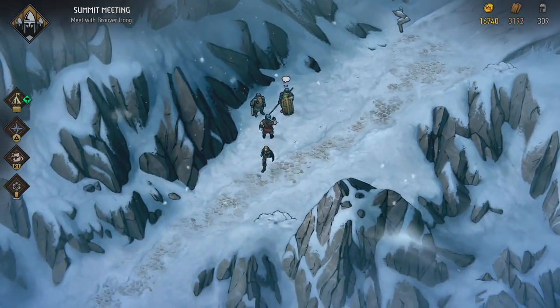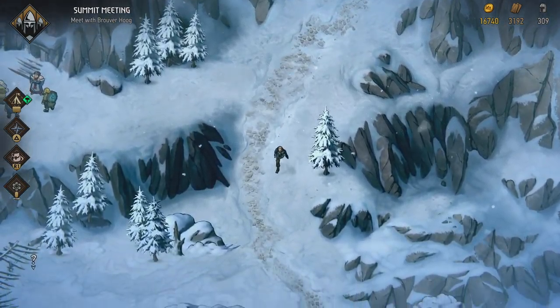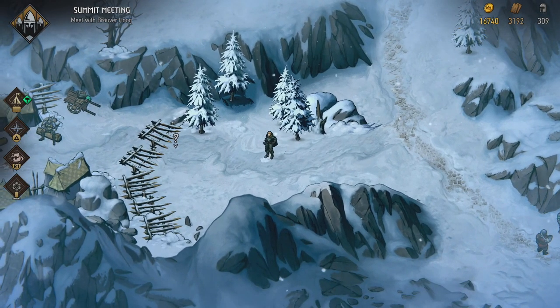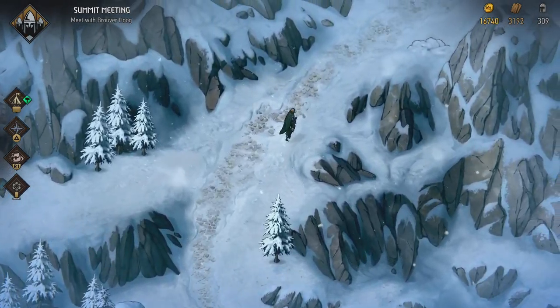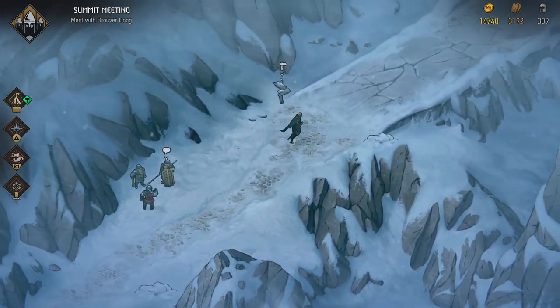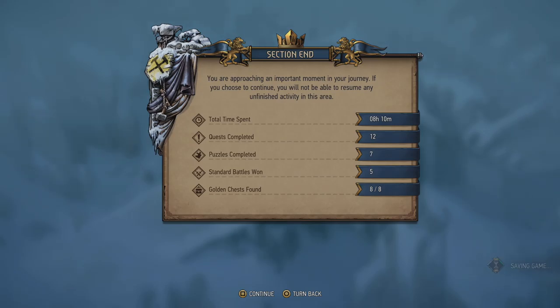There's still the fact that the Nilfgaardians are camped over there. I'm not entirely sure whether I should attack them or not. You know what, since we've done pretty much everything else on this map, let's leave the Nilfgaardians be and hope that's the right decision. And I'm going to tell Bruver about what the Ziggurans did as well — we'll see how this goes. Let's head in. He's standing at the gates himself. So you are approaching an important moment in your journey: we spent eight hours here, completed 12 quests, seven puzzles, five standard battles, and found all golden chests.